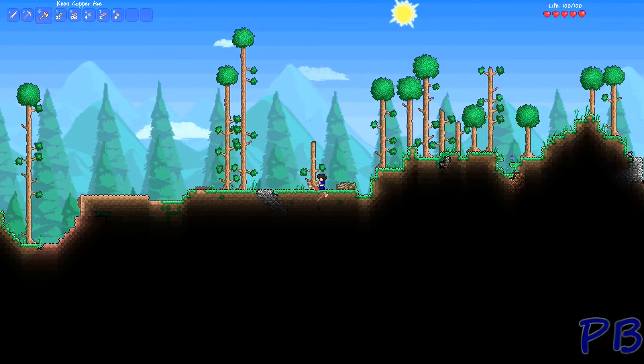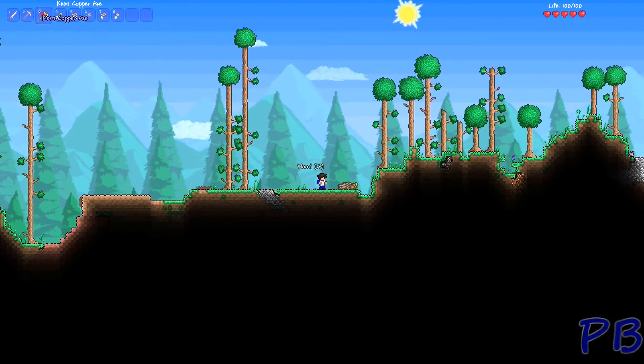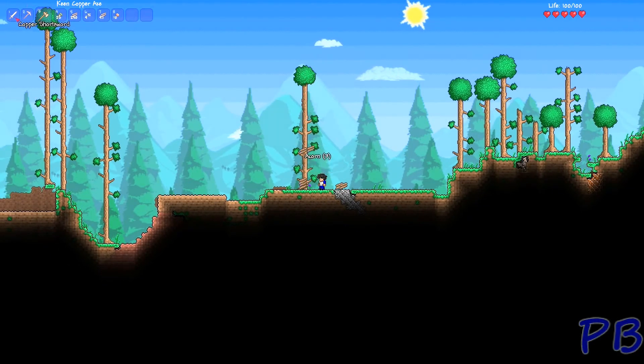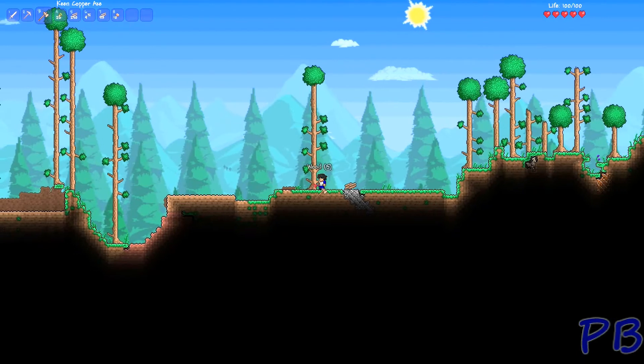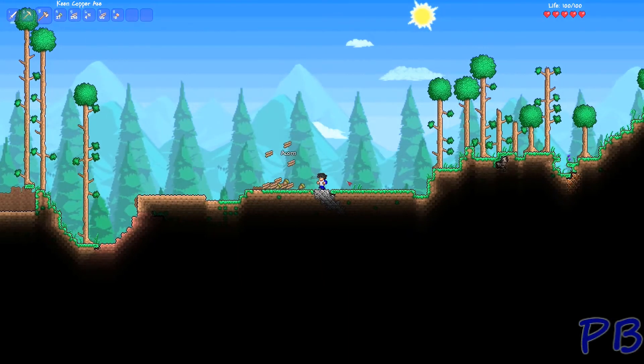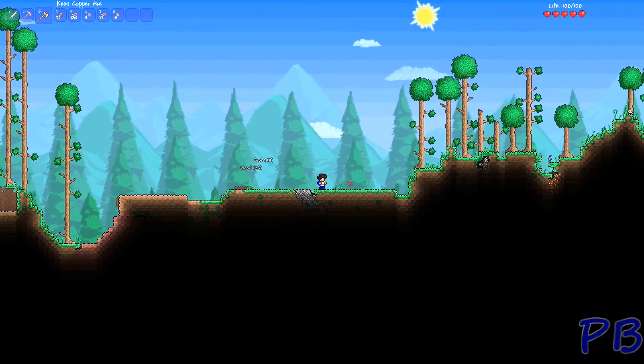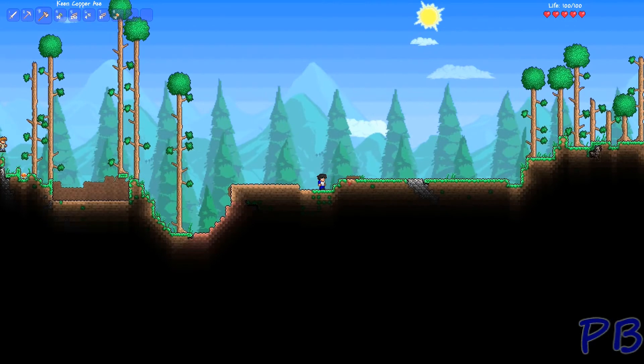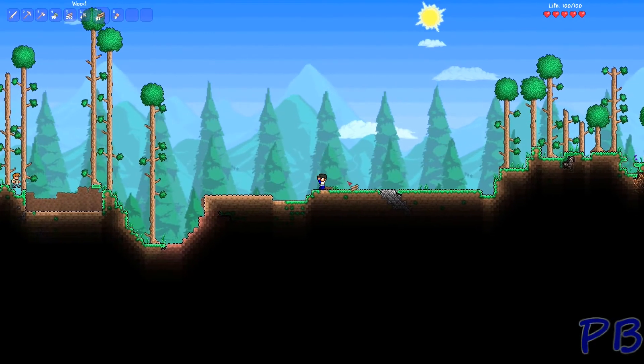This takes a little while with what is this — a keen copper axe. Well, I'm not too keen on this axe, it sucks. They never used to start off with names like that, so the last patch kind of adds a twist to everything in the game. Alright — I got 30 acorns which I don't need, and 81 lumber, so we can get started building.